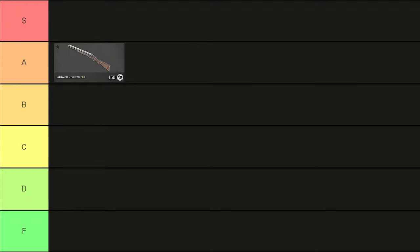The first shotgun we're looking at is the Rival. I personally put it in the A tier for two reasons. It has a very fast fire rate — it's like two shots back to back, and after that you have to reload, which makes it a very solid shotgun. It's also fairly cheap, so it's in the budget category, but that's not enough to put it into S tier like other shotguns.